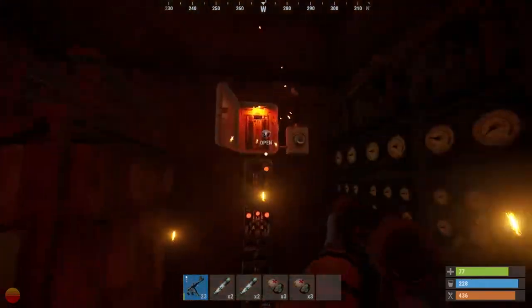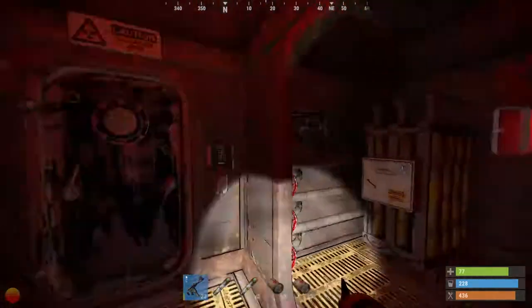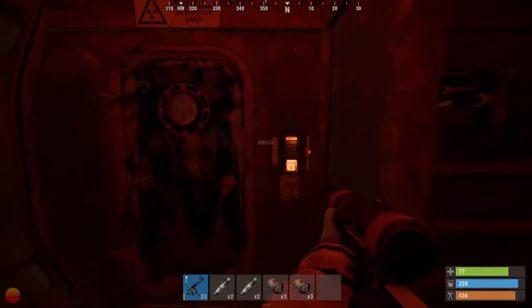In this second example, there are a few steps to solve, with a couple sets of fuse boxes to power and switches to hit. Once all have been activated, the red keycard door is powered and we're able to enter.